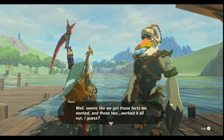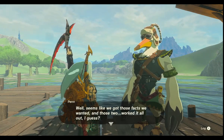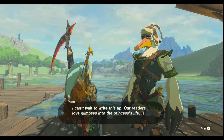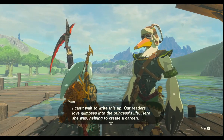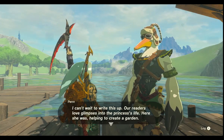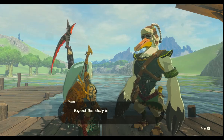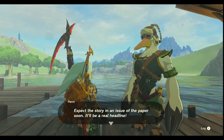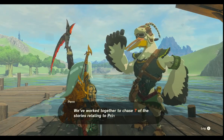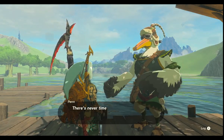Well, seems like we got those facts we wanted. And those two, they worked it all out, I guess. I can't wait to write this one up. All readers love glimpses into the princess's life. Here she was helping to create a garden. That's so cool of her. Expect the story in an issue of the paper soon. It'll be a real headline. Princess Zelda took some tools.